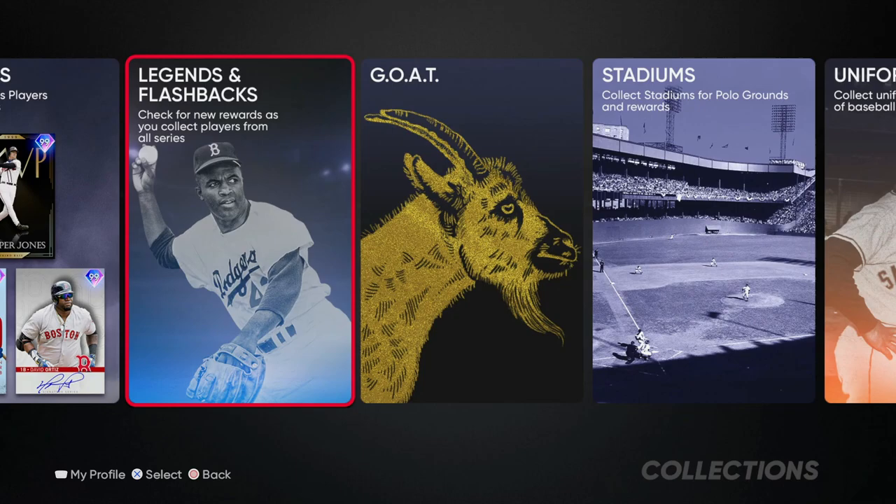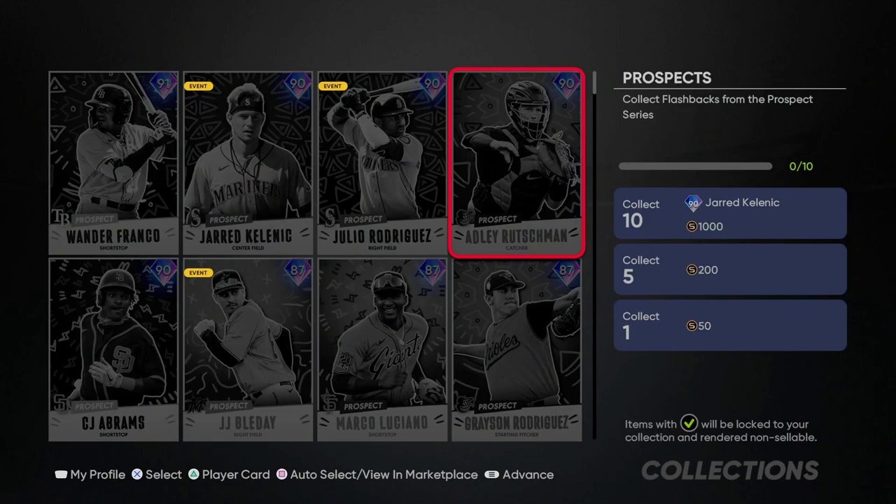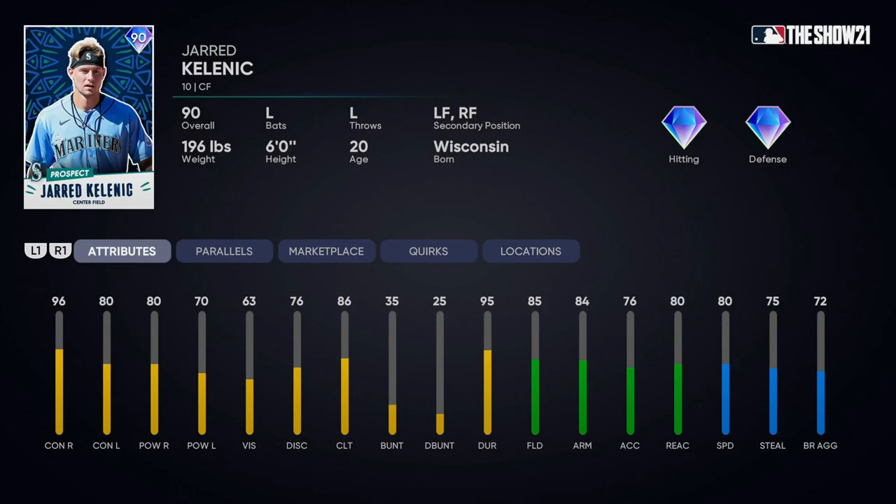First things first, let's take a look at the latest prospect card — the 90 overall Jared Kelnic, who is now added in. He is a prospect reward set, so if you collect 10 of these prospect cards you will get the 90 overall Jared Kelnic. Obviously one of the best prospects in baseball — that contact is really nice, especially against righties at 96, lefties at 80, and power at 80 and 70. He can play all three outfield positions, his fielding is phenomenal at 85 arm, 84 accuracy at 76, and he's got speed at 80 with 75 stolen bases.